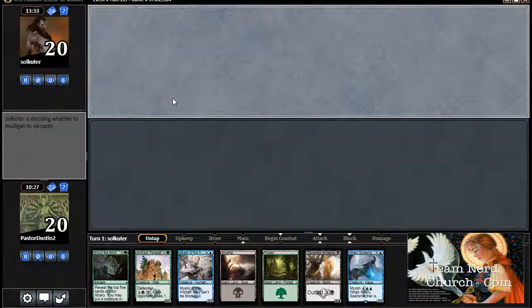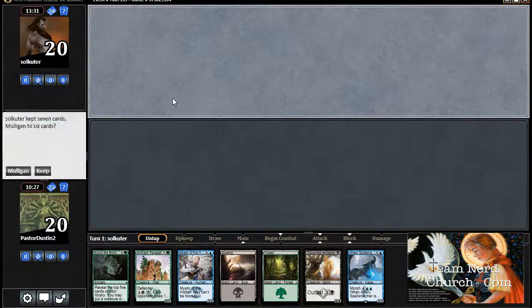So here we go. This one is for all the marbles — by all the marbles, I mean moving on to round two. We have a black and a green, which is good enough for the Disowned Ancestor and the Parapet.